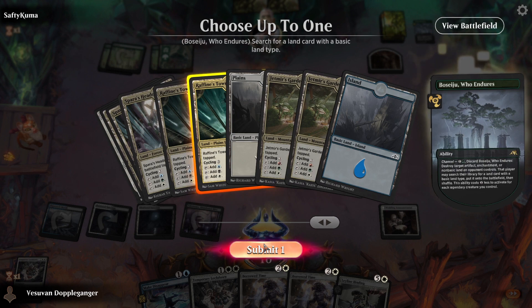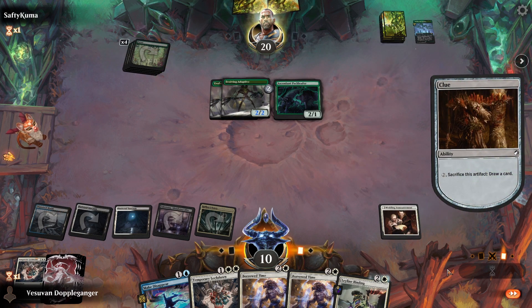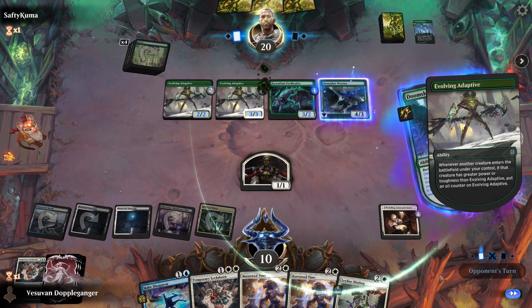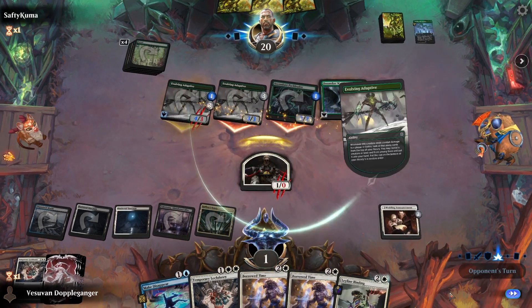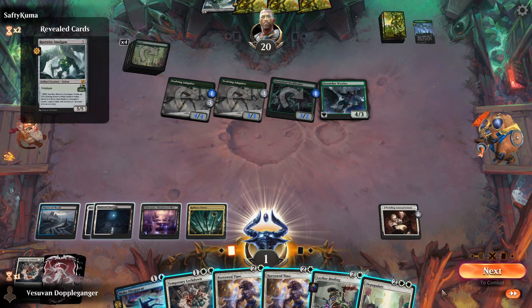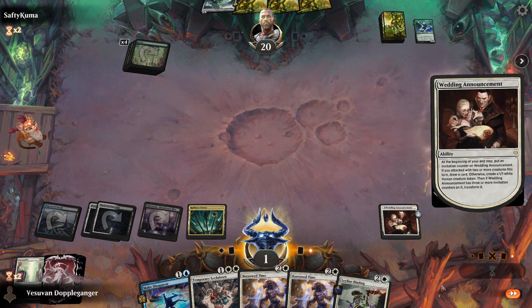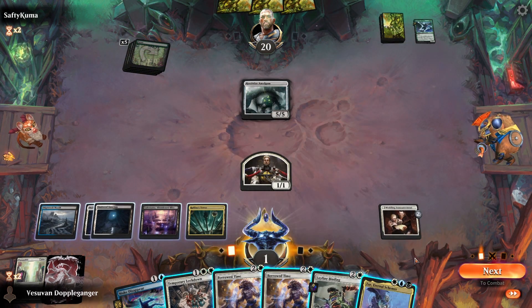It does leave us a little bit vulnerable for this turn, so we're going to take six. I think we have to Ward Wave here. We actually need to draw into Zur — which is exactly what we got here. Perfect.